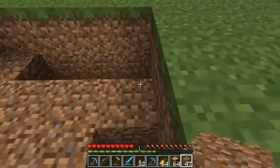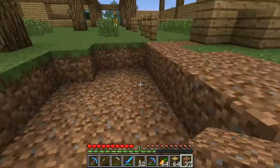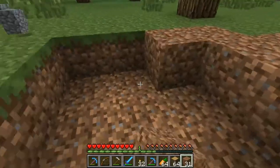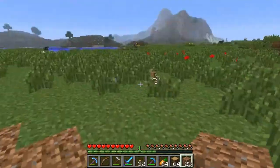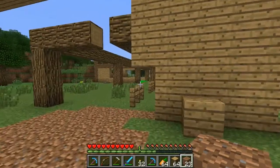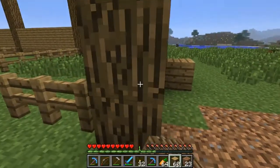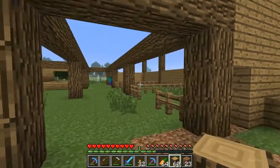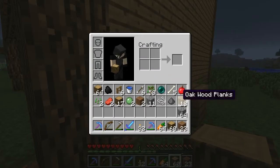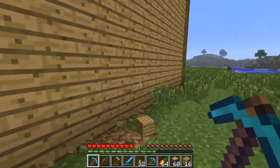These creepers — they're so annoying. Should hack in a command block to disable creepers' block destruction. Maybe a little bit overkill? Could I lose anything other than a little bit of wood? Does not appear to be.